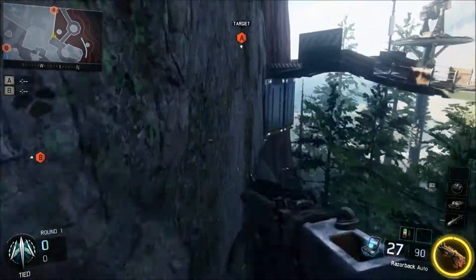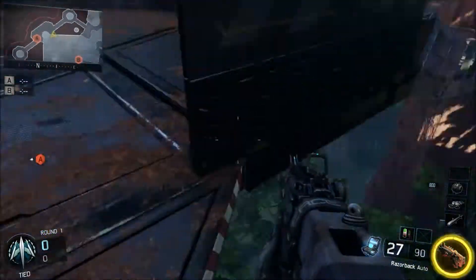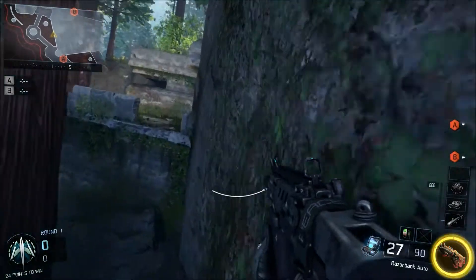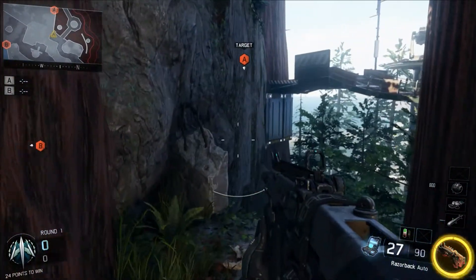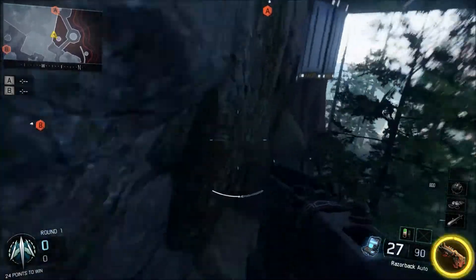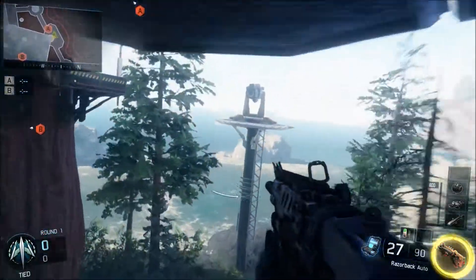Going back down here — this wall is good. Not a lot of people are looking here, especially when they're trying to see forward. You can also go backwards that way too. Or go even lower — this is a secret wall run spot.